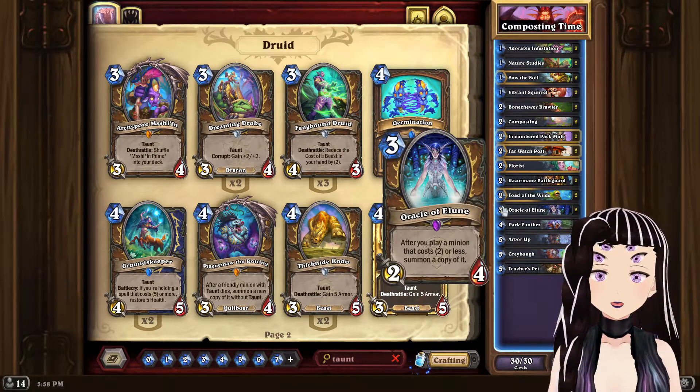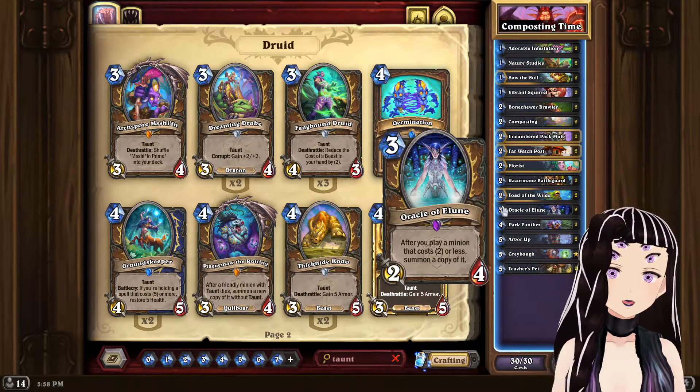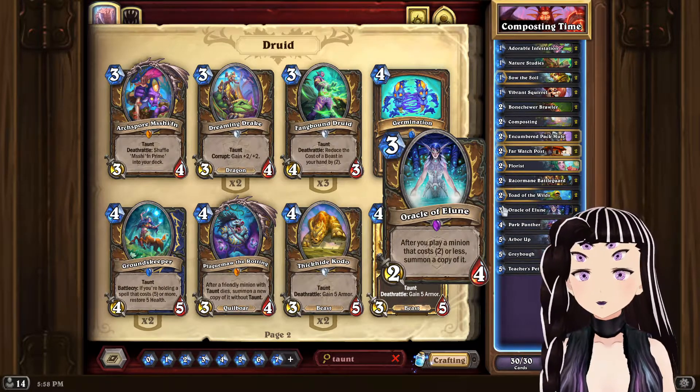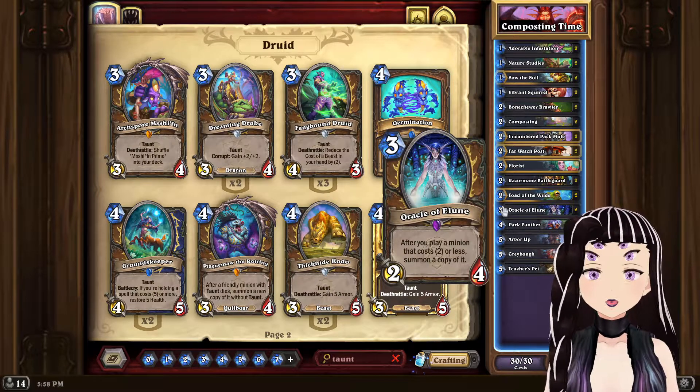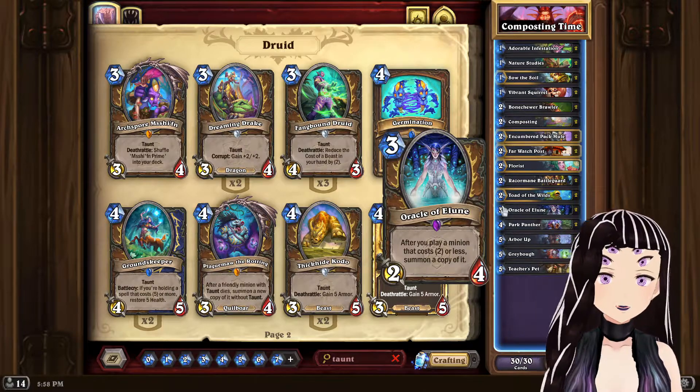Razormane also lets you make your 5-cost Taunts into 2-cost, which combos with Oracle of Elune — a card that is very devastating for the opponent to not deal with in one turn, and it's hard to deal with because you have a board full of Taunts.